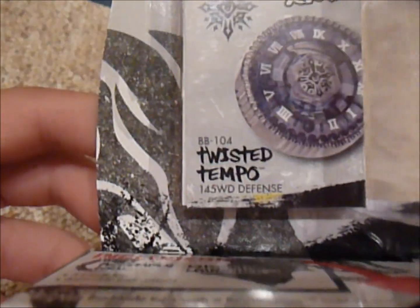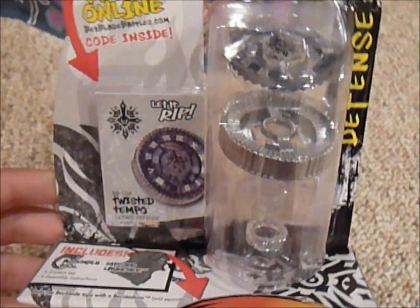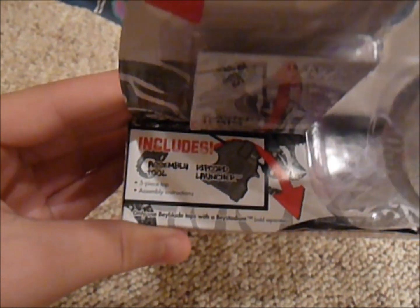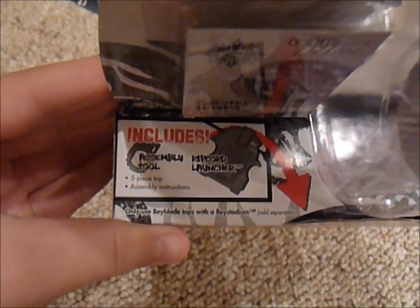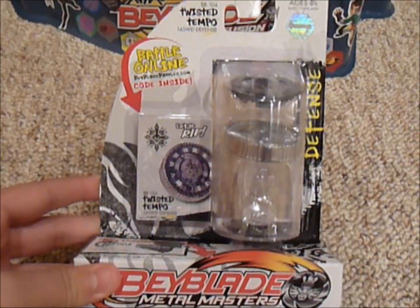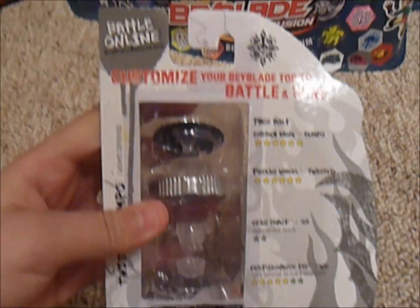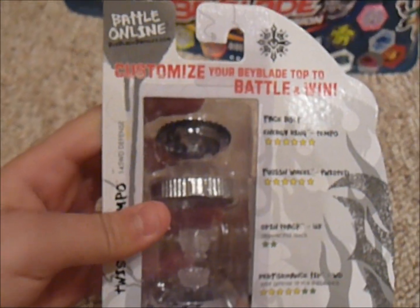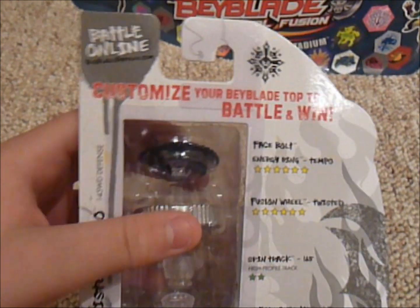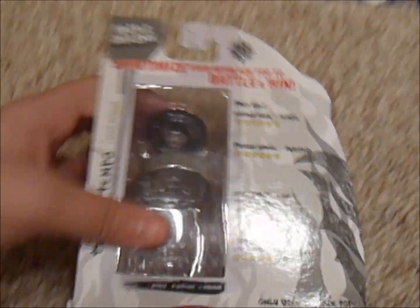Twisted Tempo, BB-104, 145 WD-Defense. So this is Twisted Tempo with WD. It includes a Ripcord Launcher, Top Assembly, and Instructions. This is actually a really nice Defense Beyblade — I think it's actually the best Defense Beyblade around right now. Not really the best Stamina, because Staminas don't counterattack, whereas this does. So I give it Defense all the way.